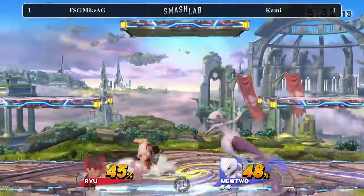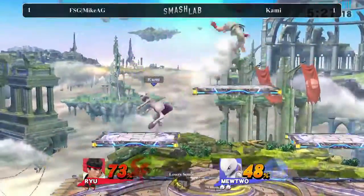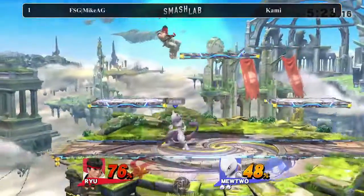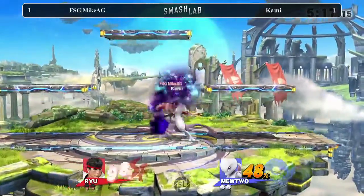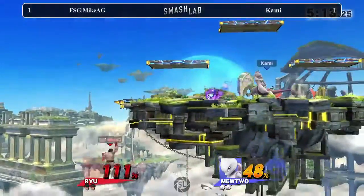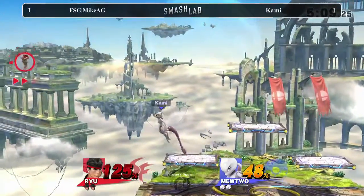Going in here, we have both players playing an amazing neutral game. Kami responding to everything so cleanly, using those down tilts to really start these great combos, using them as a spacing tool they're designed to be, and just getting some great follow-ups going. These are great combos. That Luta — that one's a multi-hit for sure. There's no doubt in my mind. That one hits hard.